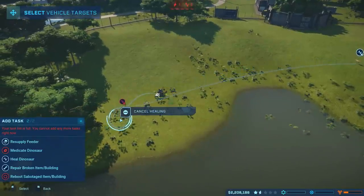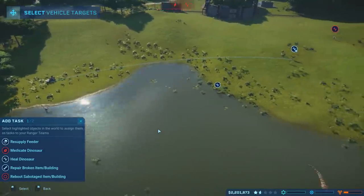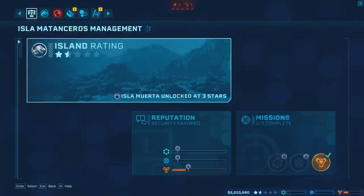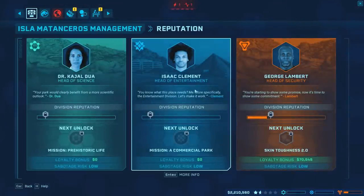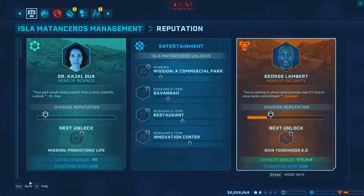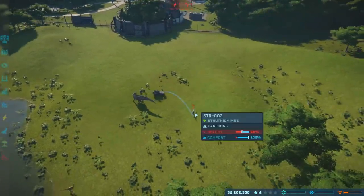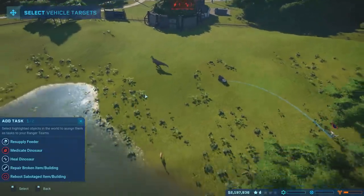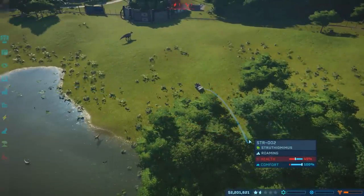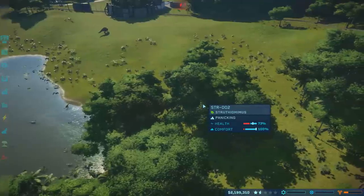They got in there — these dudes are kind of gung-ho. It might be faster if I just do it. Go get that one too. We can go with three separate security contracts right now. Sometimes right-click makes the menus go away and other times it's escape — it can be kind of hard to figure out. Medicate that dino — I want that dino high AF. You guys are kind of bad at aiming, like shoot the dinosaur already.